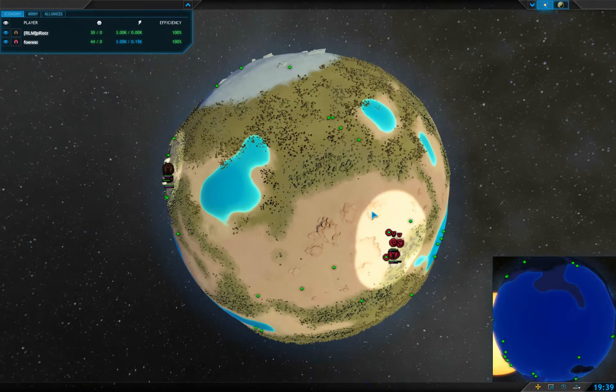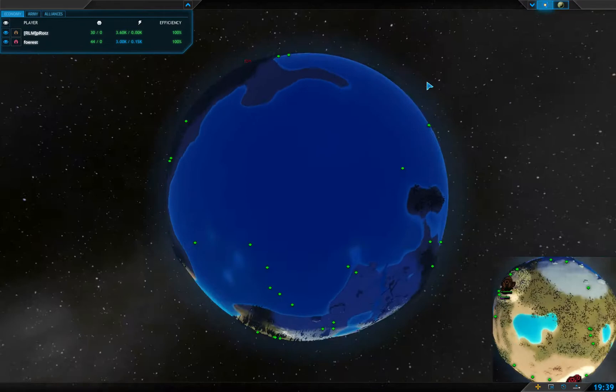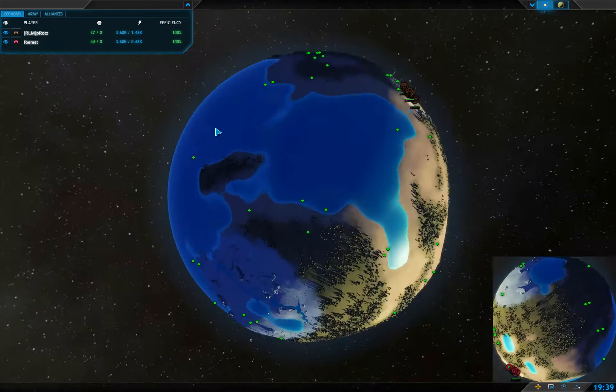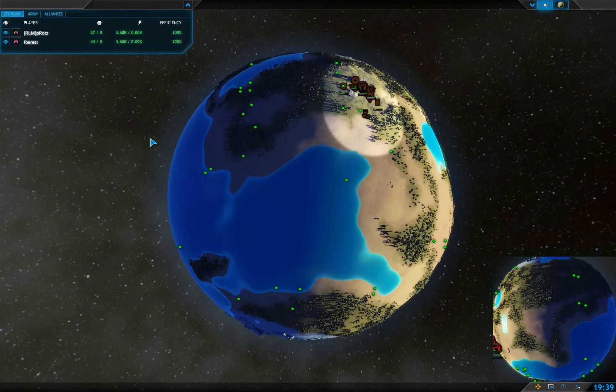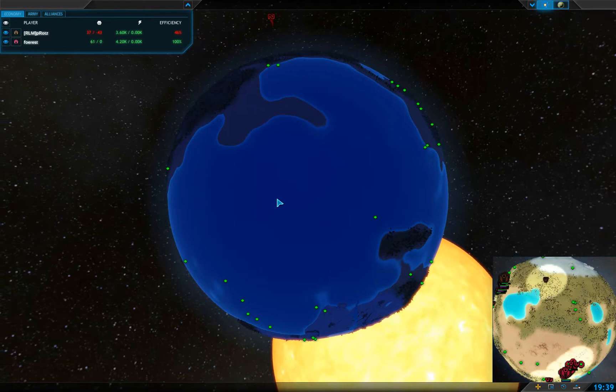Let's zoom out and take a look at this planet. We've got an Earth planet, a Desert Ring, and this giant ocean. Unfortunately, there is very little metal in this ocean. There are some metal spots near the ocean, but with this particular map there's not a very big draw or reason to claim this ocean.